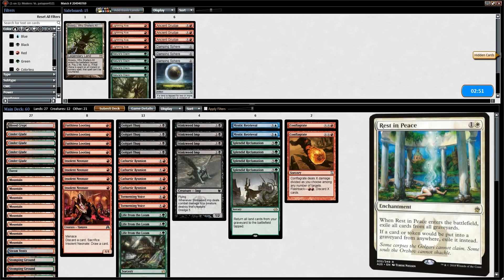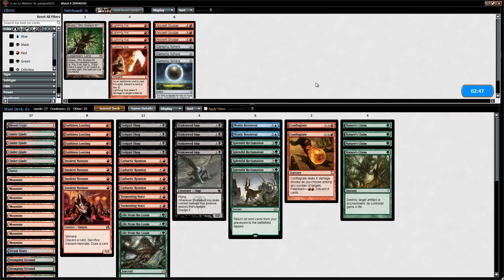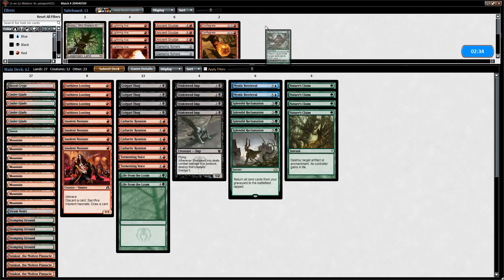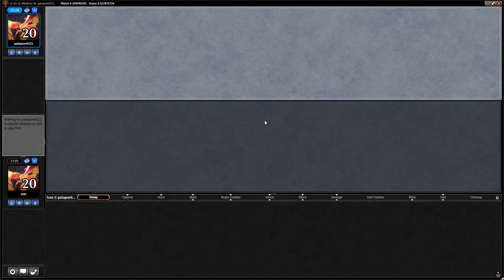We're up against Burn — Red-White — they could have Rest in Peace in the sideboard. Nature's Claim can also answer Eidolon, so we bring in four claims and cut the Conflagrates, a Loam, and a Tormenting Voice since it's the least powerful draw effect.